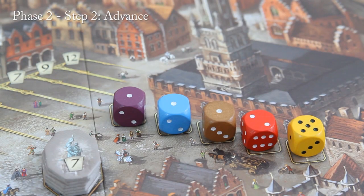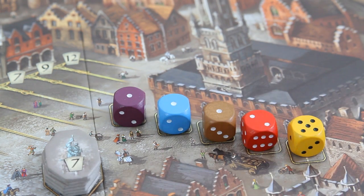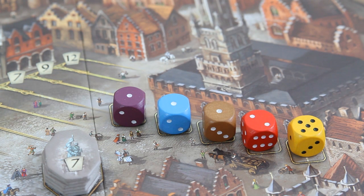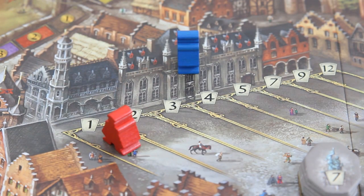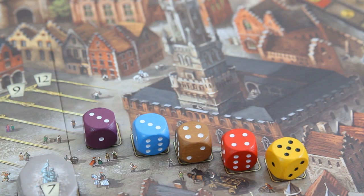In step 2 of phase 2, each player may advance by paying the amount of florins shown on the dice results for numbers 1 and 2 — all the 1s and 2s are summed up, and that is the cost to advance. So in this case each player who wants to advance would need to pay 5 florins to advance 1 step. There may be rounds where advancing is more expensive and sometimes less. If no 1s or 2s have been rolled, no player is allowed to advance. Also each player can only advance 1 level per round.